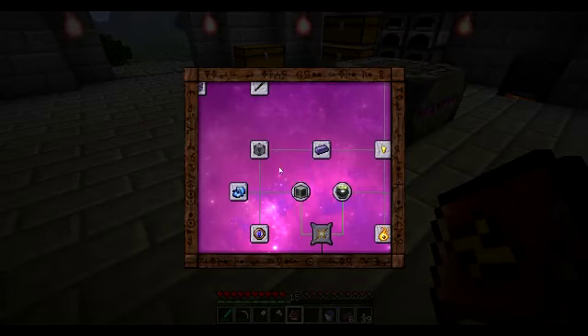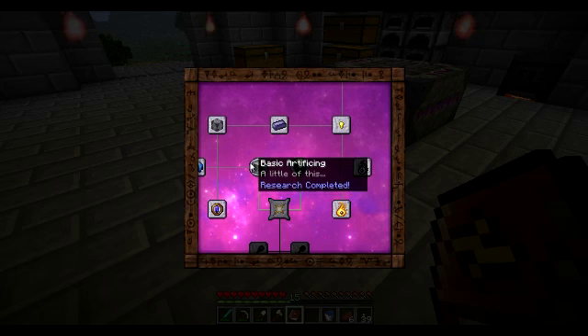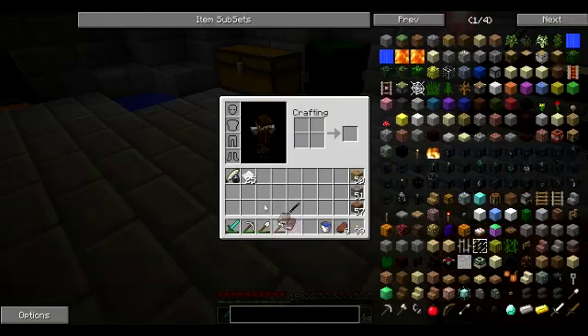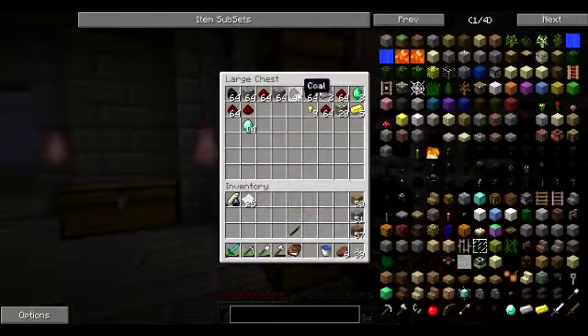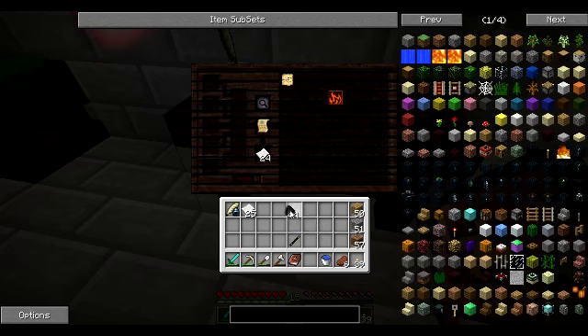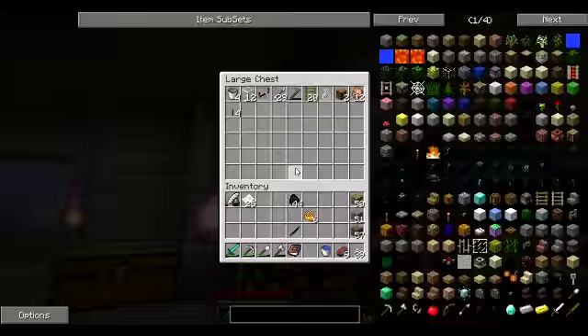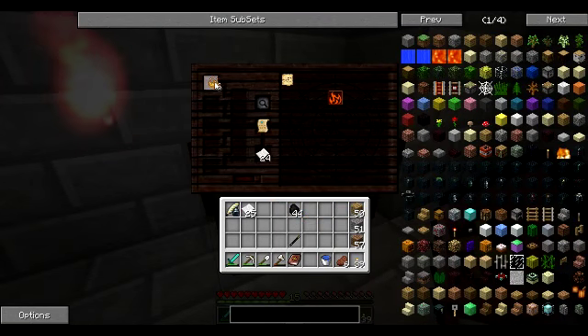We'll check our Thaumonomicon. Last time we did Thaumcraft we got Enchanted Fabric and our Thaumometer, which meant we unlocked basic Artificing. We also have basic Alchemy unlocked, so now we've got this thing which I have no idea what that is. I'm going to grab some coal - coal's been helpful for most other things. Get some coal, go to Thaumcraft. Okay, we've got something. Let's see what it's got: just Ignis, no Potentia. Let's see if I've got anything that's just Ignis - Blazepowder. We'll put our Blazepowder in.